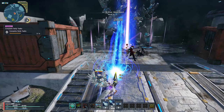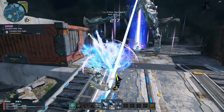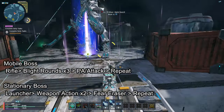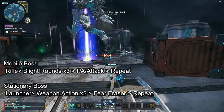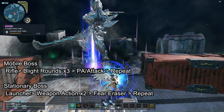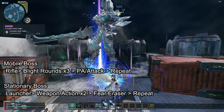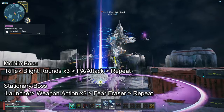That is until I hit a PSE Climax and the boss spawns. If the boss that spawns is highly mobile, I use Rifle and spam Blight Rounds, using Raising Shot, Blaze Shot, or basic attacks in between to recover PP. If the boss that spawns is generally stationary, I use my Gigantic setup: Launcher Weapon Action, Talus Weapon Action, Fear Eraser, and repeat.